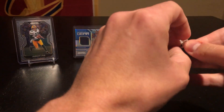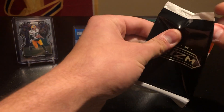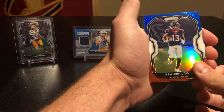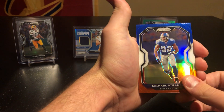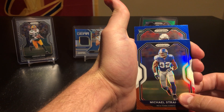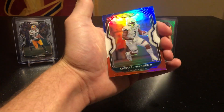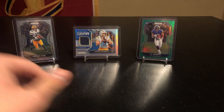Another one we're really looking for. Brandon Cooks, Michael Strahan, and our rookie — got a... oh no, it's the college uni. Okay, Michael Warren. So another Eagles color — I was getting ready to say man, that green looks like the same — but alright.